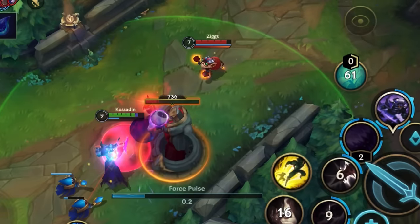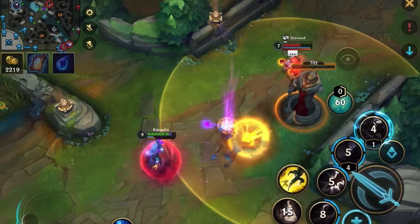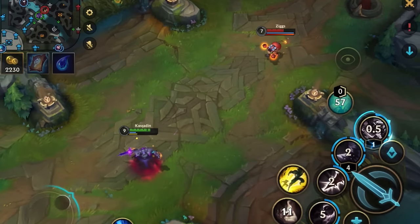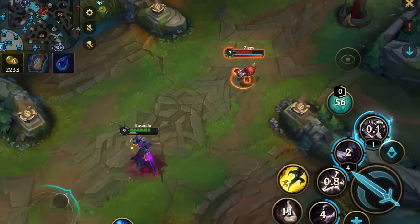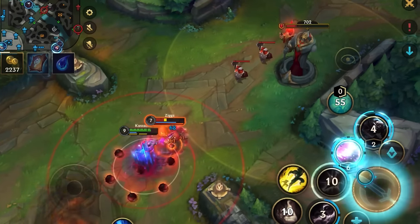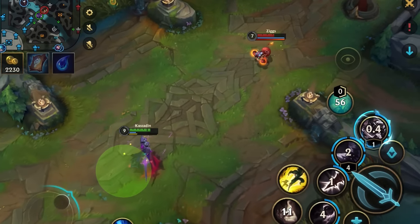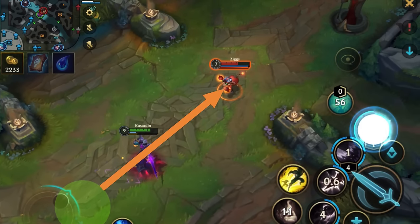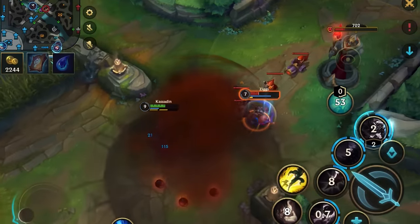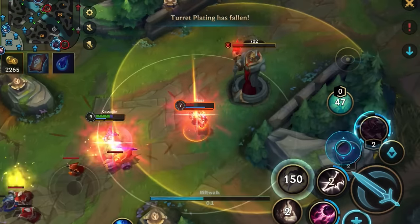They won't be able to fight back because of the silence and slow, and you'll dodge the next tower shot by ulting out. My ult is on cooldown and he probably knows this, but I still run towards him early just to prepare my position for my ult to cool down — because if I kept running away I would have been out of range by the time it cools down. This will throw a lot of players off if timed correctly. So next I can simply ult-dash in for the kill.